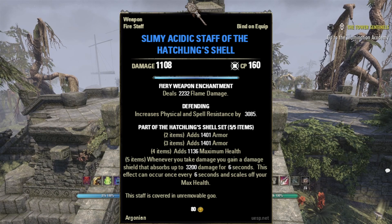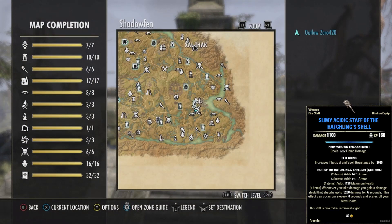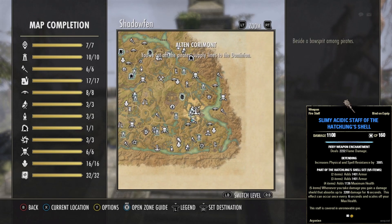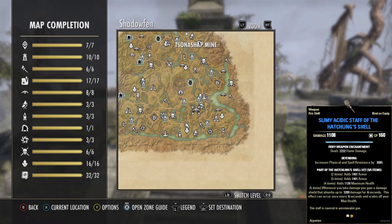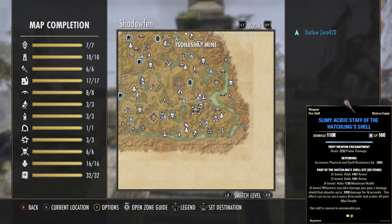Today's weapon is the Slimy Acidic Staff of the Hatchling Shell, which is part of the Hatchling Shell set. We can get this weapon by defeating the world boss Albalorg and Volga, located in Shadowfen at the Zal'taka world boss location — directly south of the Alton Kormat Wayshrine and south of the city of Alton Kormat. If you're looking for another wayshrine, it's directly north of the Procloudmire Wayshrine. As landmarks, you can look for the Toothsnap Mine and Camp Crystal.